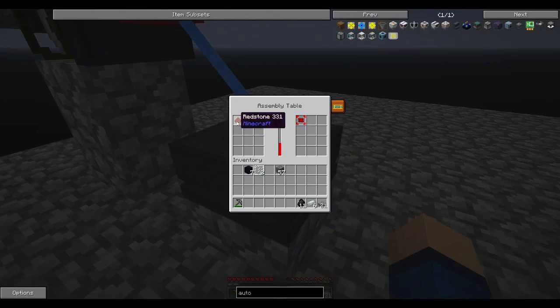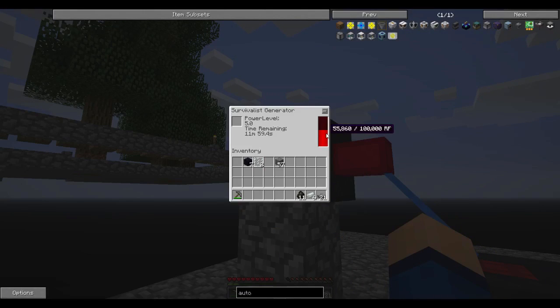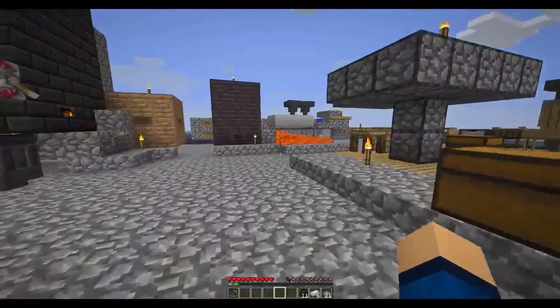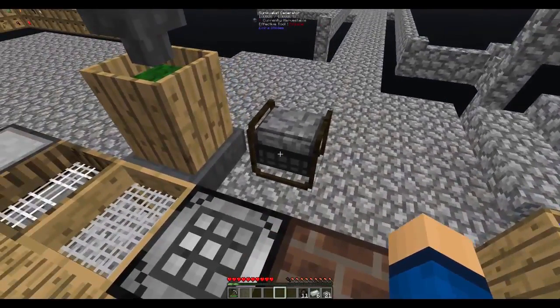In the table I have one piece of redstone to make a redstone chipset. It'll tell you how much power you need right in the UI — we need 100,000 RF just to make one chipset. That's going to pretty much drain this entire generator. Each piece of charcoal makes 80,000 RF, which is good, but it only generates at five RF per tick — so we need a stupid amount of generators to power anything significant.